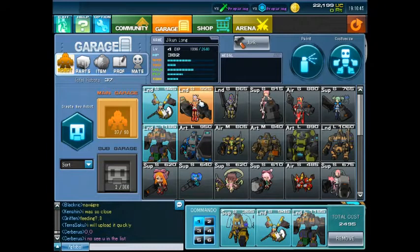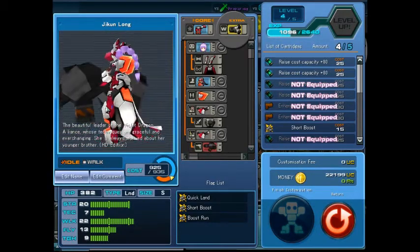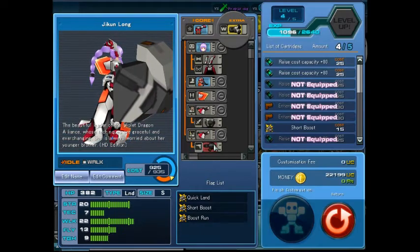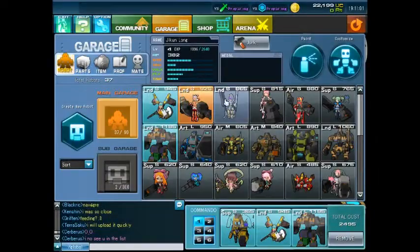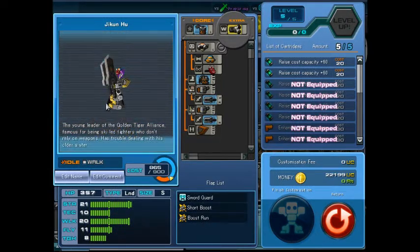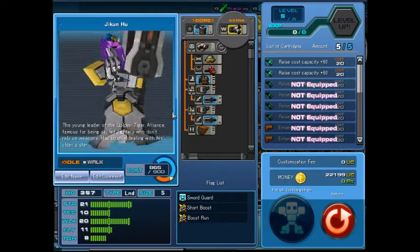Next up we've got my Jeekun Leung, which is in my garage. I've attached a burner to her and a viper shield. That's the HD version. And I've got Jeekun Hu with dual short swords — that's quite good as well in close range combat.